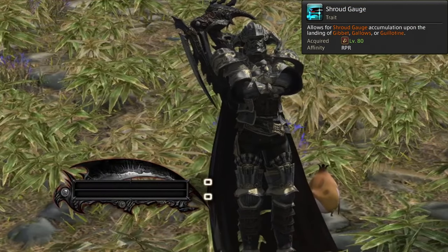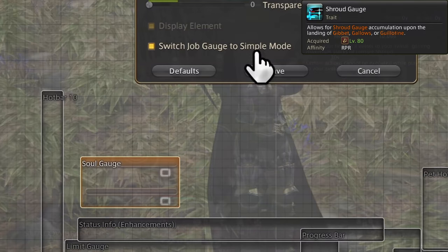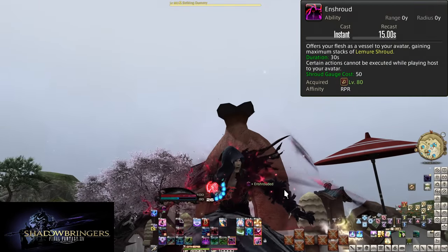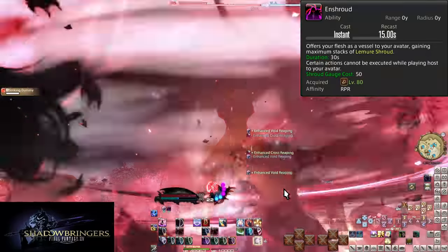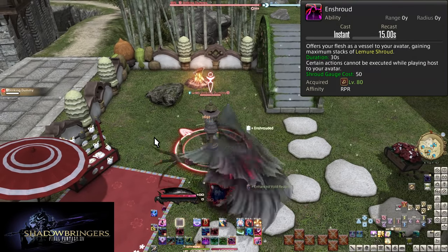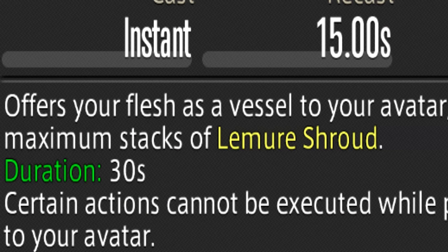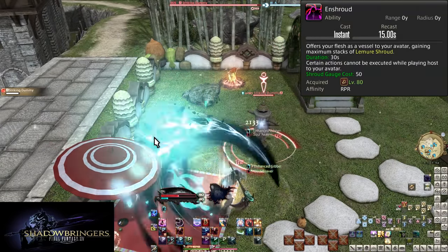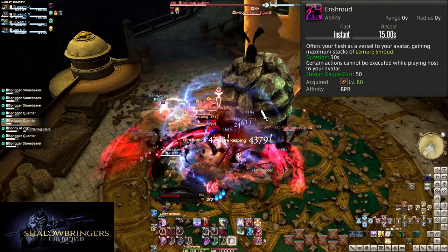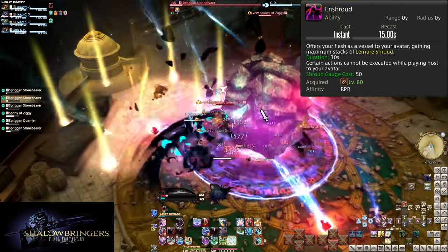Enshroud has a 15-second cooldown and costs 50 Shroud Gauge to activate, allowing you to offer your flesh as a vessel for your avatar — a void scent that wishes to possess your body permanently. There is now a second UI element: the Death Gauge and five stacks of Lemure Shroud. Each stack allows you to pull off an attack, for five total in your time as a vessel. Void Reaping is an upgraded version of Gibbet, and Cross Reaping is an upgraded version of Gallows. They do not retain their positionals, so you may use them from any position around the enemy.